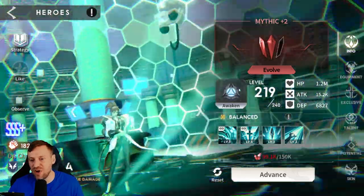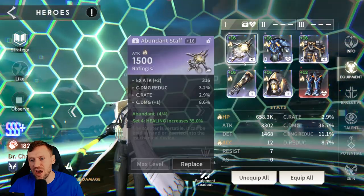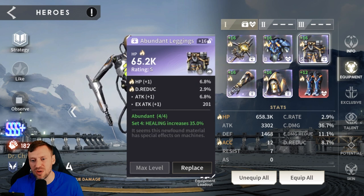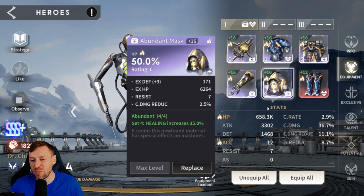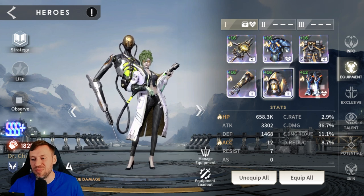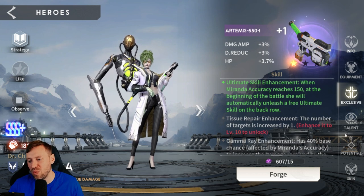Miranda is an absolutely great support — farmable through Arena, I think. She must be in the Abundant set for the extra healing, combined with Vigorous gear. HP on gloves, HP on helmet, HP on boots. She's got 658k HP, only 12 accuracy (will swap helmet for accuracy), and 8.7% damage reduction — needs more survivability. Weapon is only level 1, upgrading that very soon.